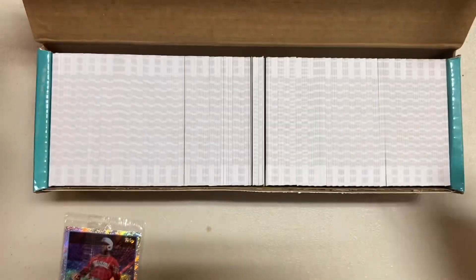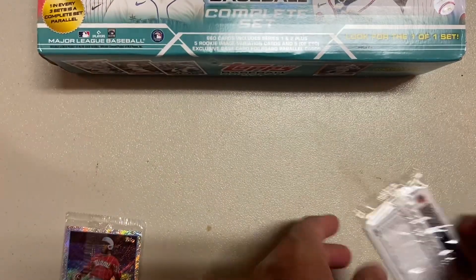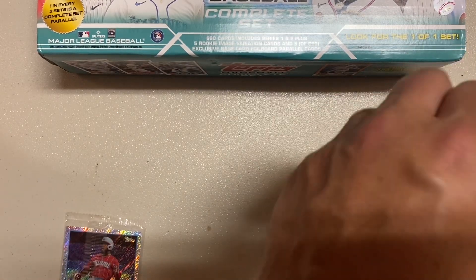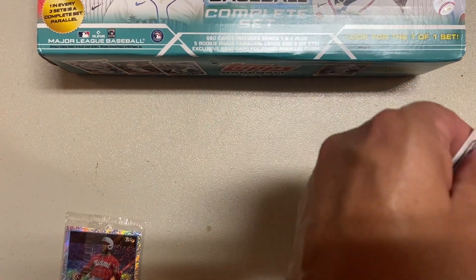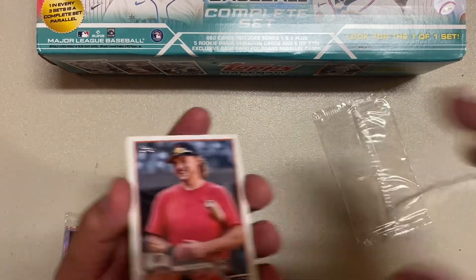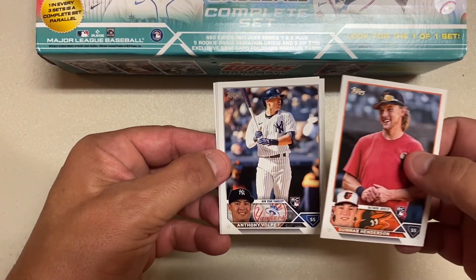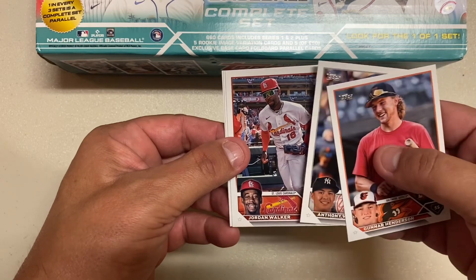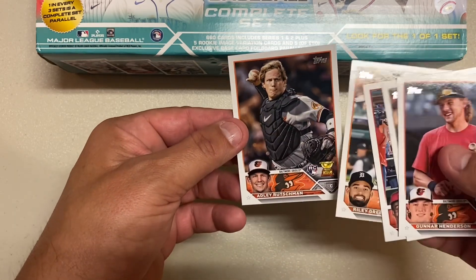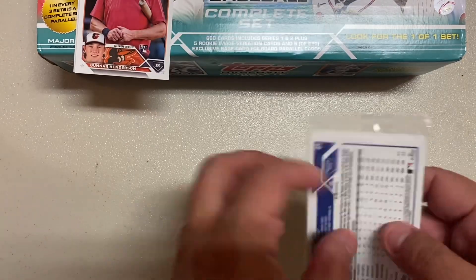So let's see what the bonus cards are. The first set of bonus cards are these right here. We've got Gunnar Henderson, alternate rookie. Anthony Volpe, alternate rookie. Jordan Walker. Riley Green, beautiful. And Adley Rutschman. Those are the five basic ones.